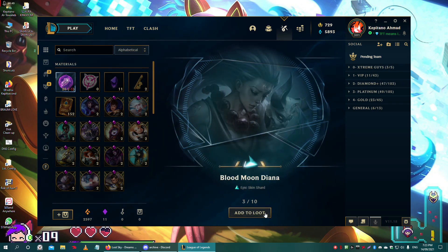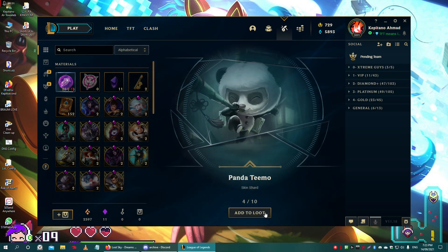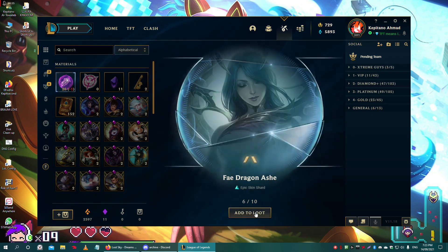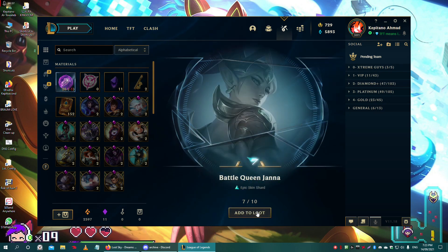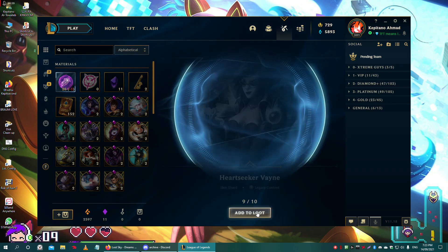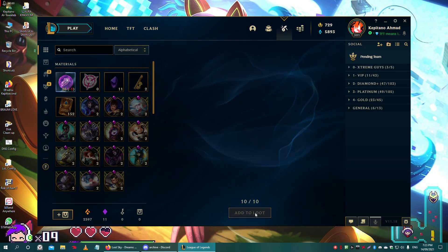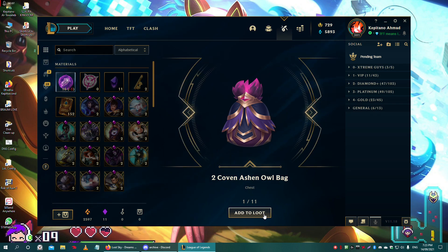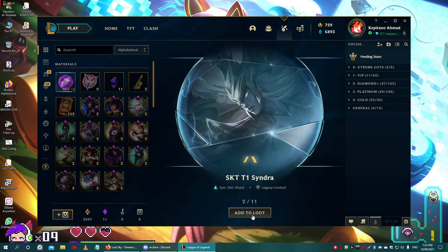Annie again — Annie, okay, I have that skin. Teemo — I don't really care, I have that skin too. We're gonna have to reroll a lot to get some cool skins. Ooh, a Coven Ashen Owl bag — this is amazing, this can get us some really cool skins, legendaries, etc.